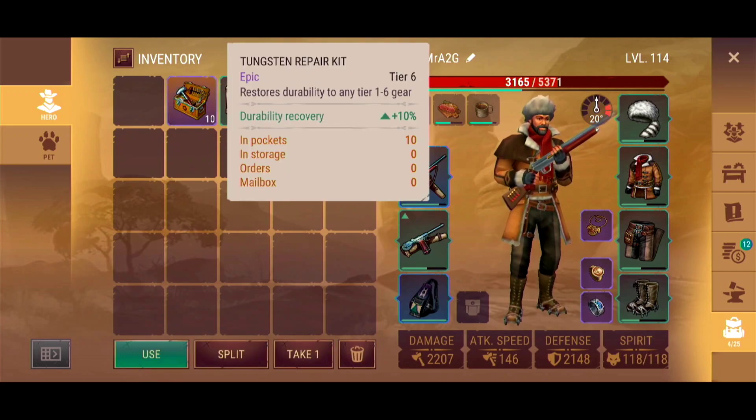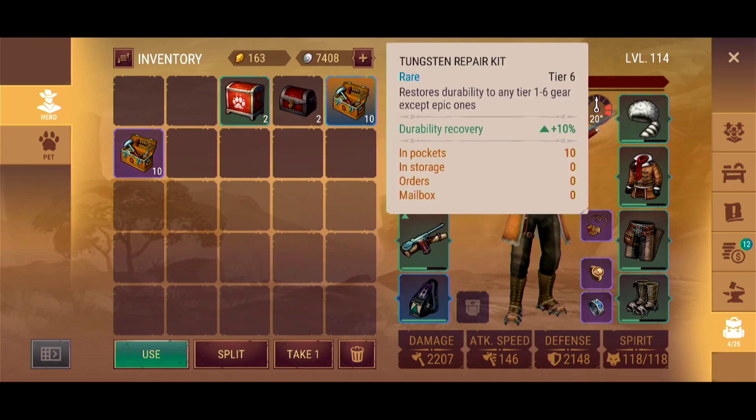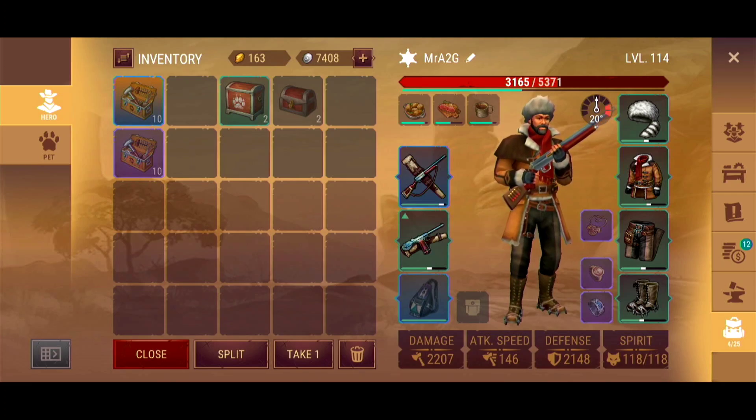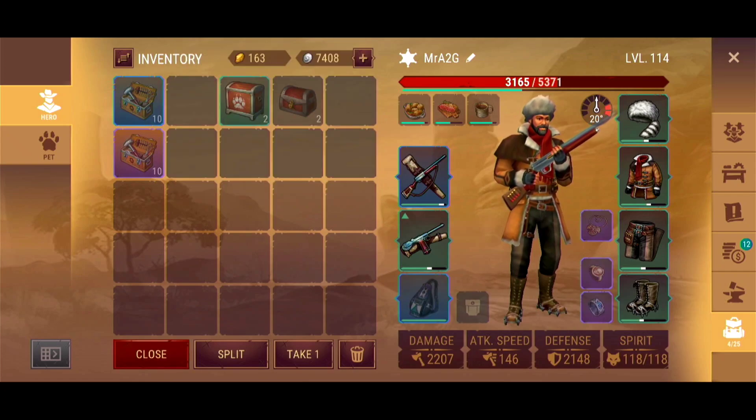I just thought that was interesting to know. Now we've got this repair kit. I really don't want to use this on anything — but it restores durability on any item from tiers 1 to 6. I'm really scared about actually touching these. So — that's how that works. I'd rather use the rare than the epic. What we're looking at here — you've got my current durability of my guns and my armor, and you can see a little white line. The white line represents the repair status — or where it's going to repair up to — for the use of that repair kit. I just wanted to give you guys an idea on how this looks. This is the first time I'm seeing it myself.